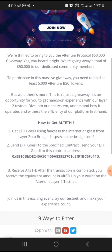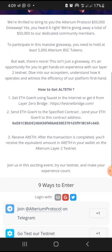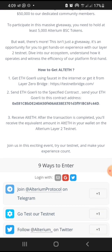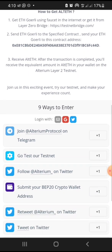Get ETH Goerli using a faucet on the internet, or get it from the Layer Zero bridge. Then send your ETH Goerli to the specific contract address to receive ELTECH. After the transaction is complete, you will receive the equivalent amount in ELTECH in your wallet on the Alterium testnet.